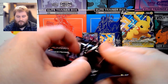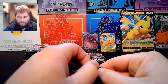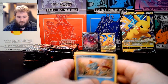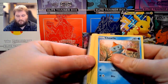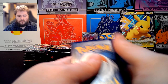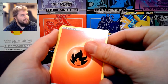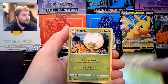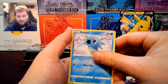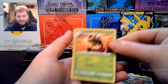Third pack. We have Fire Energy, Dartrix, Eldegoss, Buxio, Chewtle, Eevee, Horsea, Cacnea, Shinx, Reverse Holo Cufant, and Yanmega.